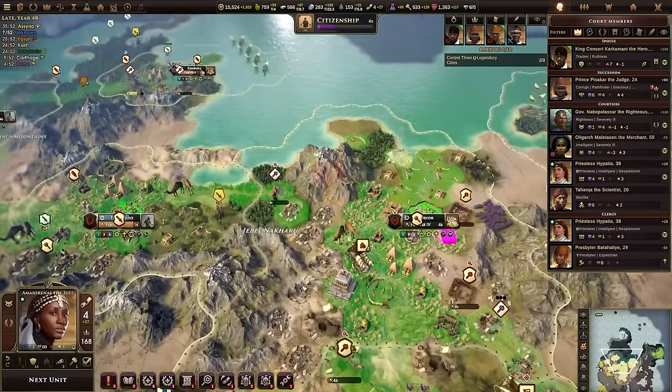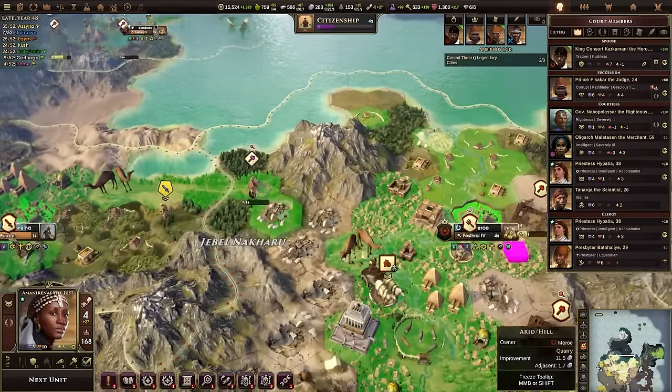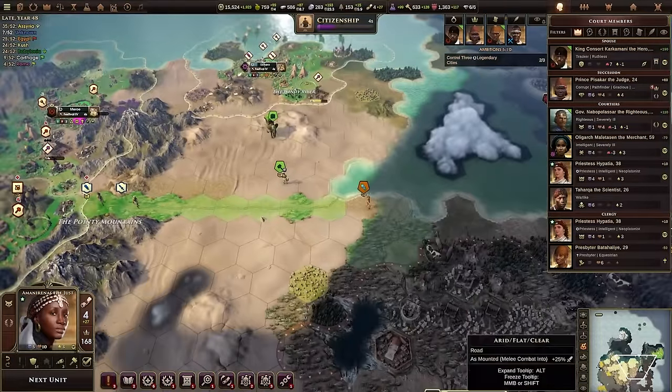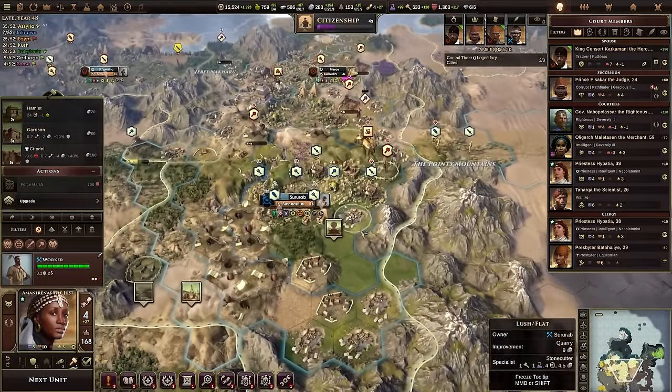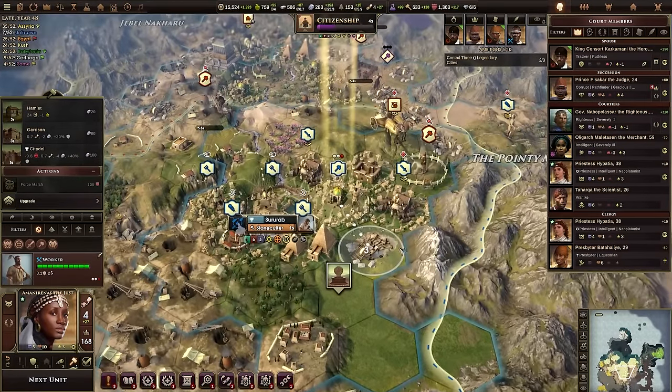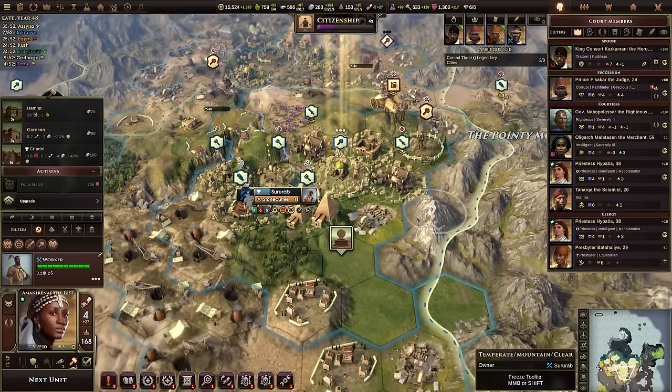We now have a road leading through basically my entire empire to Egypt, so reinforcement is going to be a lot easier and a lot more order-efficient. It's going to take me a lot less resources to get my units into position.